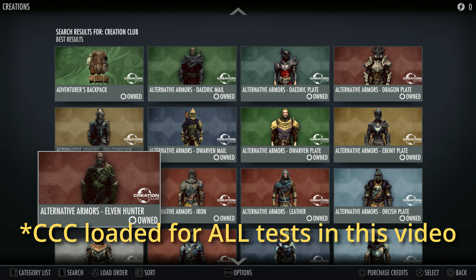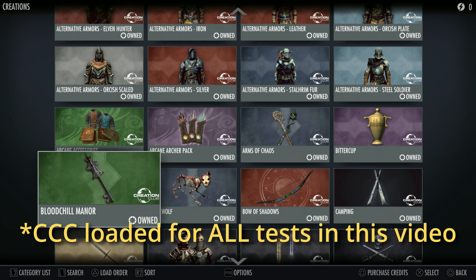On the PlayStation 4 Pro, I'm running Skyrim Anniversary Edition with all Creation Club content installed. Skyrim runs at a native 4K — that is, it runs at 4K without any upscaling required, which is really cool — and it targets 30 frames a second.